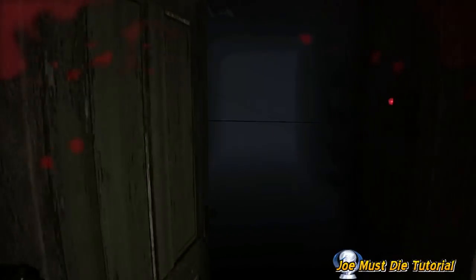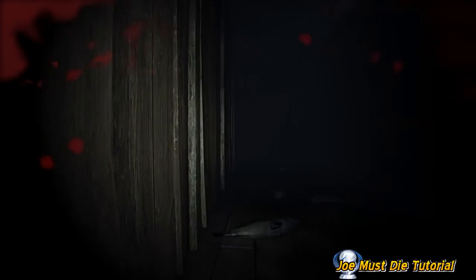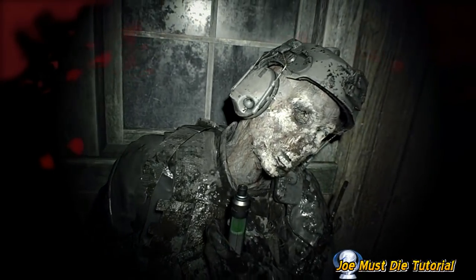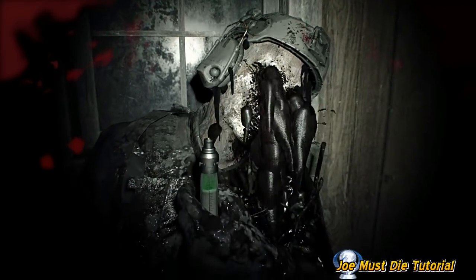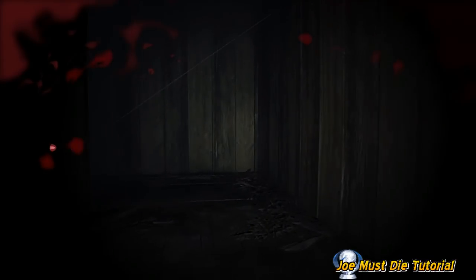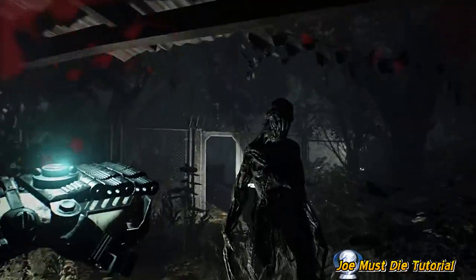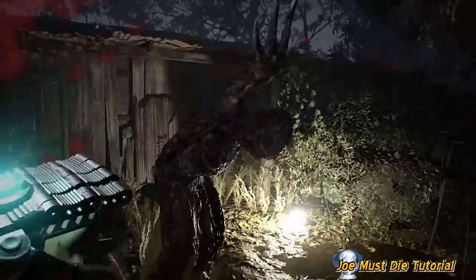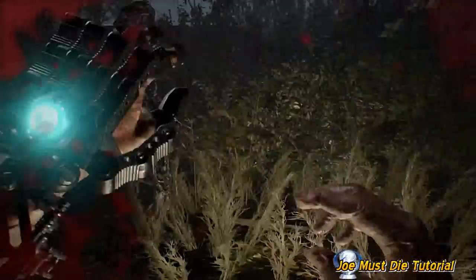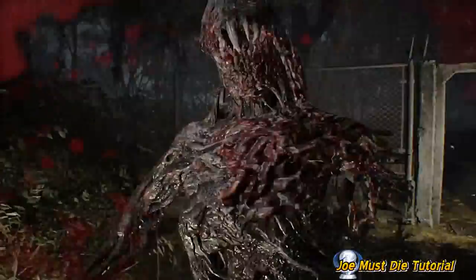Those ones seem to be pretty much in the same locations but they will differ by difficulty. We're going to head down, grab the cure - or part of the cure - then run all the way back and give it to Zoe. That should be straightforward enough. I released a video a couple of days ago on the final boss on Joe Must Die and I managed to get there with a fair amount of supplies - weapons and health bottles. It did take quite a long time, but I think the first Jack battle on Joe Must Die is way more difficult because you have way less items to use.